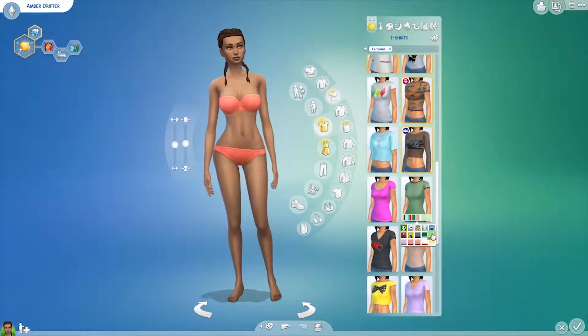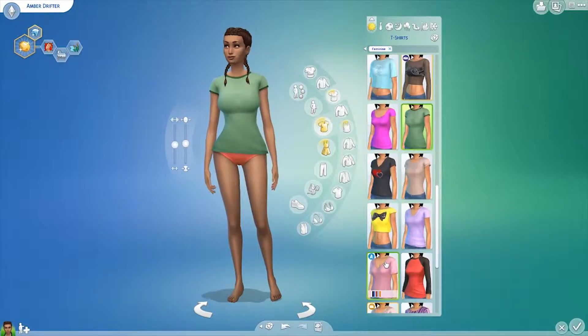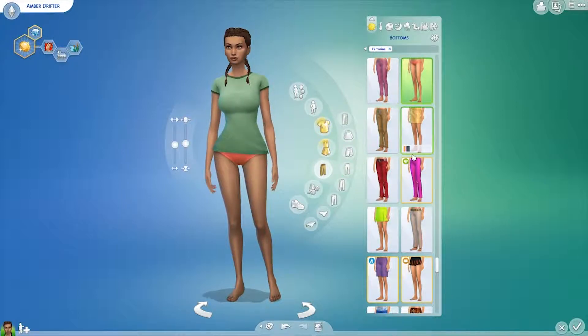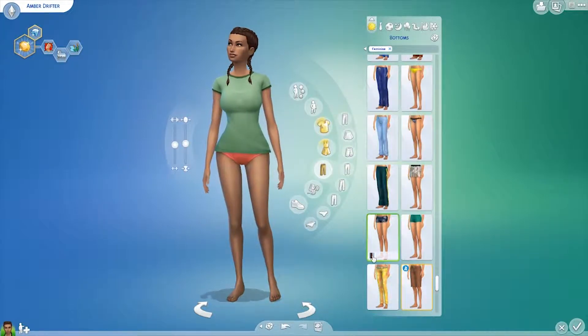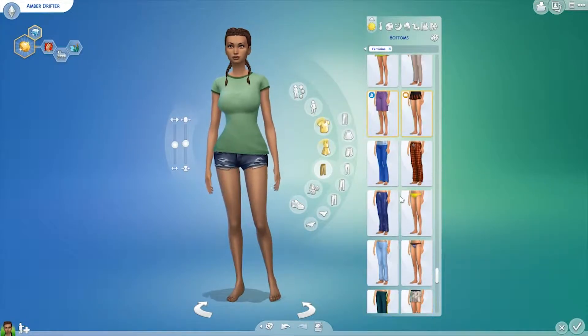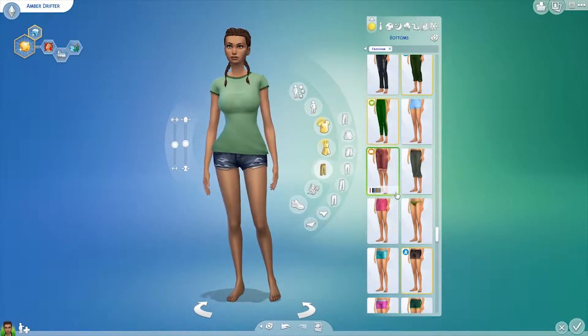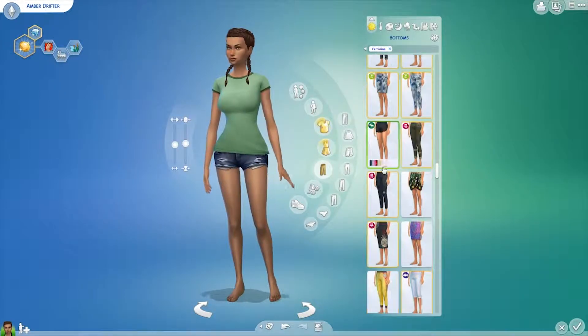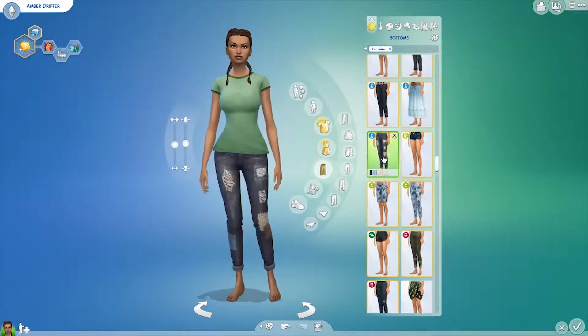Boy did we get lucky - we got Self-Assured, Family-Oriented, and Loves the Outdoors, so I am super chuffed with those. I decided to go for the hair from Strangerville. I think this is a great hairstyle - I've never used it in a game before and I really love it. I think it's perfect for the Drifter Challenge.